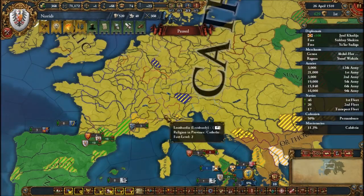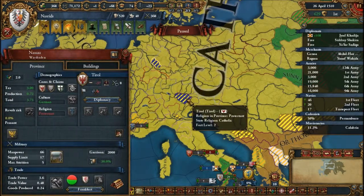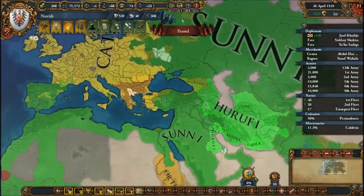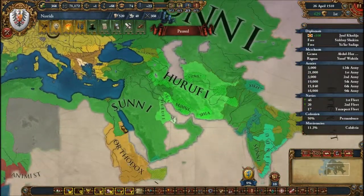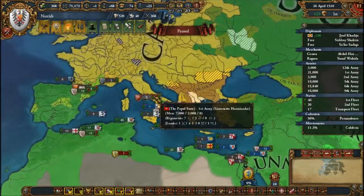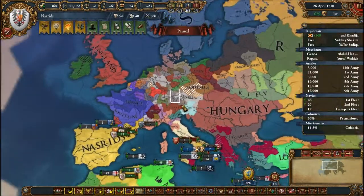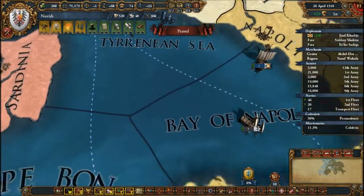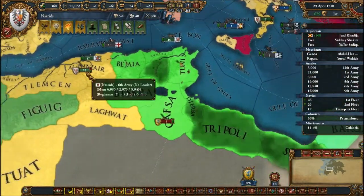The Protestant Reformation — it started in two places at once. I guess they're both Tyrol though. There's no Reformation equivalent that happens to Sunnis or anything, so we don't have to worry about that too much. Europe is already pretty divided, so it's basically going to completely fall apart.